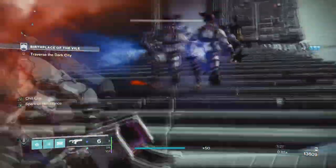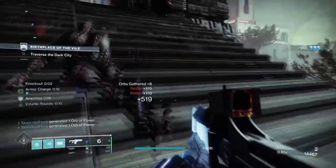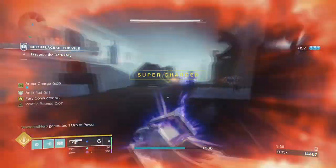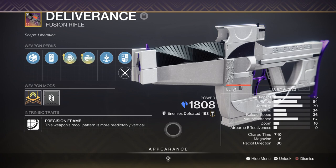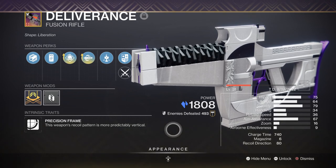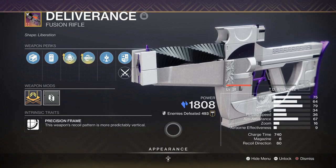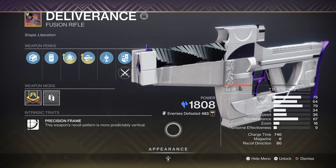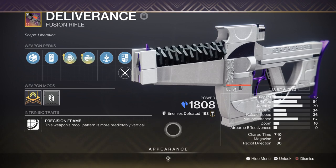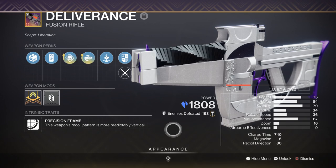Now lastly, the weapons being used should ideally have Stasis with Chill Clip to freeze targets and also one arc weapon that can trigger Spark of Discharge, if you want. I went with the Deliverance fusion rifle with Demo and Chill Clip, which is the perfect setup. It's quick to use and flexible against a lot of targets, and can make dealing melee damage against majors and above a bit safer with ample time to freeze. It also comes with Demo so we can utilize our grenades a lot more, and since pulse grenades received a 20% buff this season they have become even more effective against most bosses and enemies. Your choice of secondary weapon is down to you as no specific arc weapon is required here.